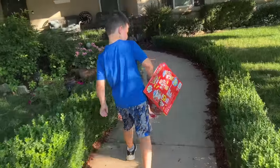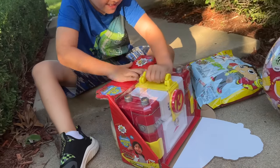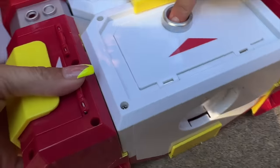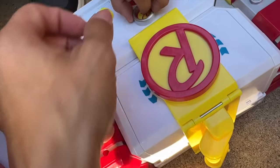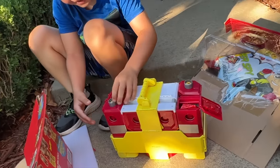All right, which one are we opening first? This one. Okay, Caleb, are you ready for this? Caleb thinks he can rip it open — we might have to get some scissors. Use those muscles. Caleb got it open when I went to get the scissors. Whoa, that thing is cool. It has an R. Are you ready? Can you push the buttons on it? Oh my goodness, there's surprises all over!